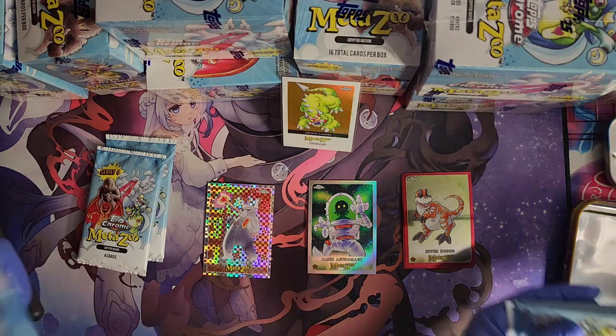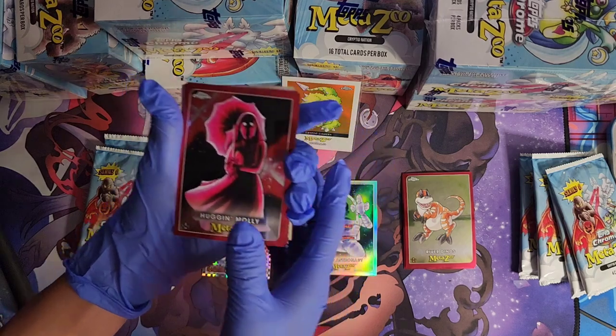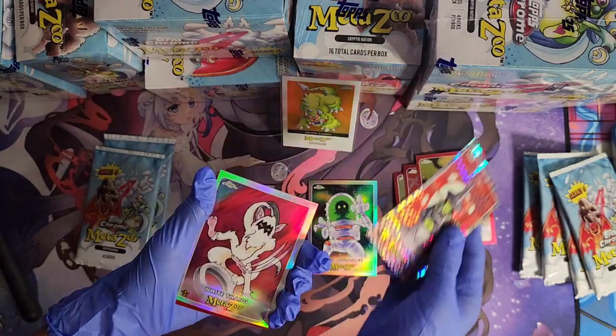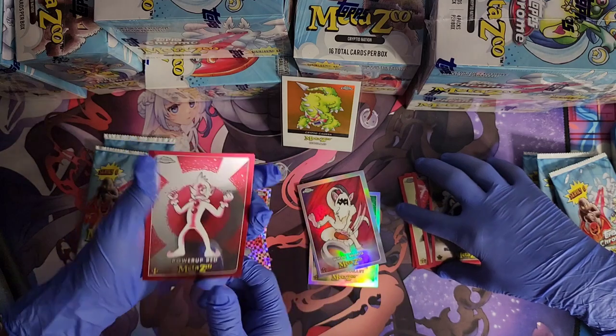I got my four packs right over here. First pack: Salem's Witches — nice, very cool — X-Factor White Thing and Power of Bread.